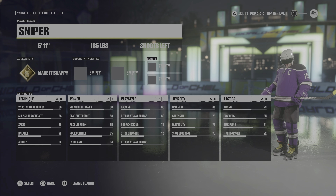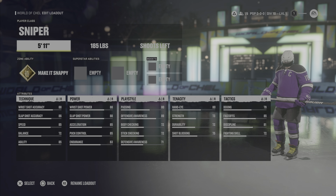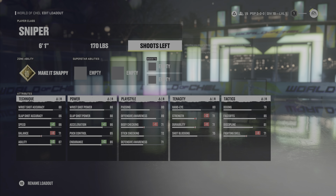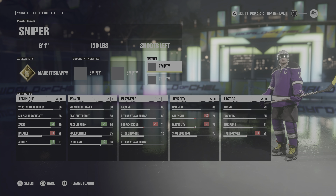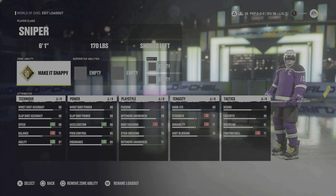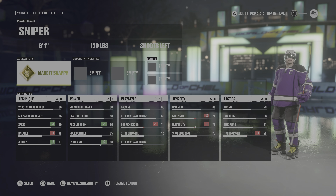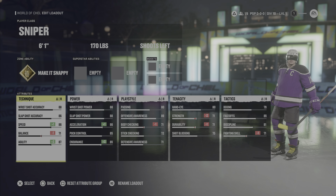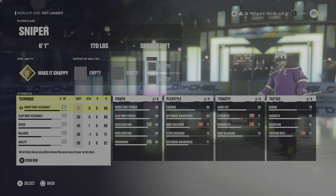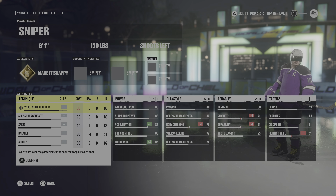Our first build this year is the sniper. I put mine at 6 foot 1, 170 pounds. You can make them shoot whatever side you want. This year with the whole new customization for your attributes, we don't really want to be focusing on making the 5 foot 7, 160 pound sniper anymore. We can mess around with our actual stats to give ourselves more speed and boost a couple things. I've already messed around and came up with the best combination for you guys.